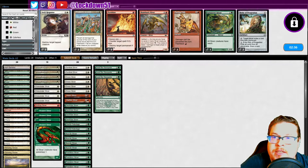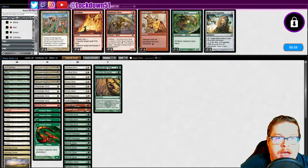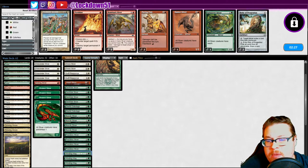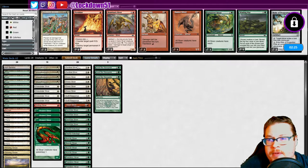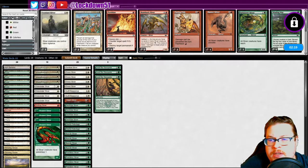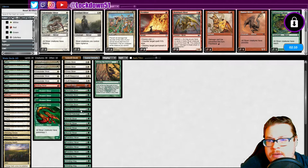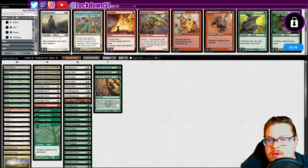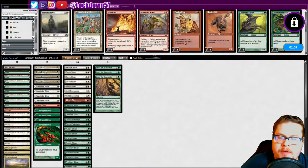Gleeful Sabotage, yes, switch response, yes. Hunter is not gonna be super helpful because their guys are gonna be big big big. Kind of want Sentinels in but I think I can live with cutting one. Sidewinder - they're just gonna be attacking so maybe Sidewinder isn't the best. We don't have a lot of red. I guess I can cut one Gemhide, maybe bring back in our flanking. Yeah, alright, see what we can do.